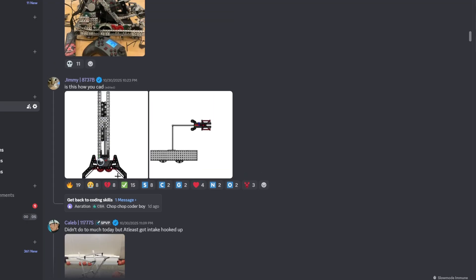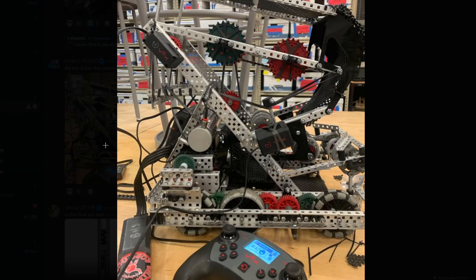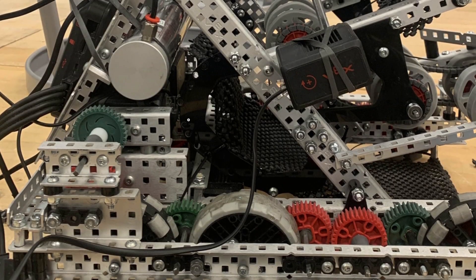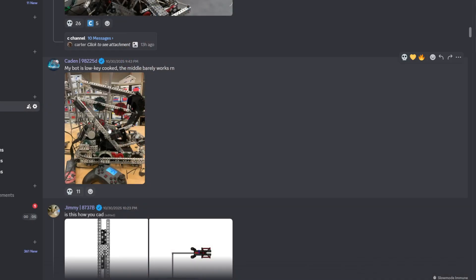That's amazing CAD right here. My bot is lowkey cooked — the middle barely works right now. Props to you for making the snack bot — at least it's harder to make than a rig one-bot. For the middle, just tune the distances of the sprockets. If you CADed it you can make sure the ball whenever it goes in is always within the area of the sprockets. If you didn't CAD it, you gotta just trial and error until it works. Anyway, once again thank you guys for watching and supporting me — peace.